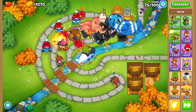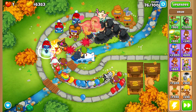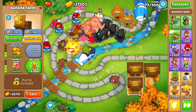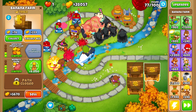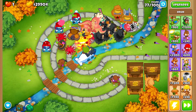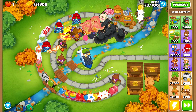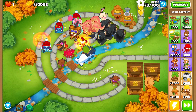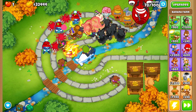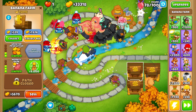We're dealing with these rounds with no issues — even the ceramic balloon rounds are no problem. Let's collect that 21,000. We have roughly 48,000 and need 54,000 to get the avatar of wrath, so we'll wait a few more rounds. We also want to go for a perma spike at the end, so we want to wait as long as possible before selling the monkey banks. Ideally we generate enough income before round 82-83.